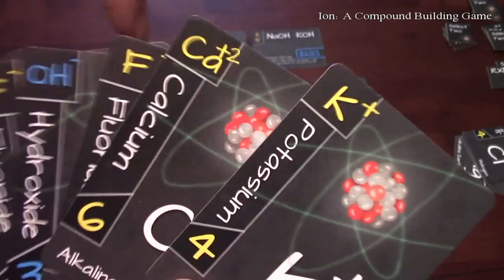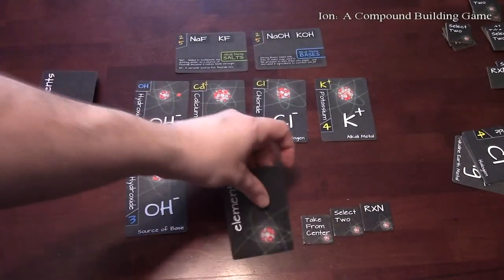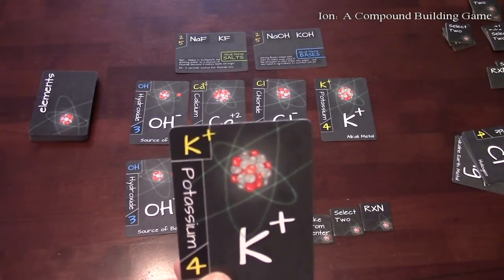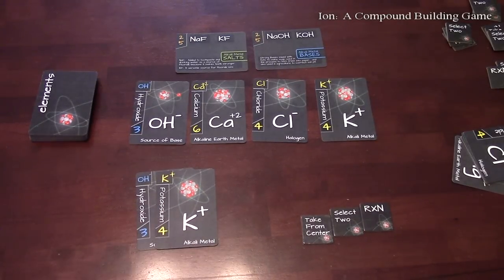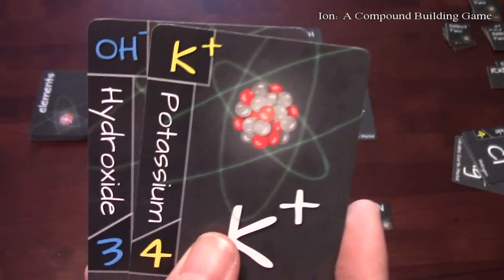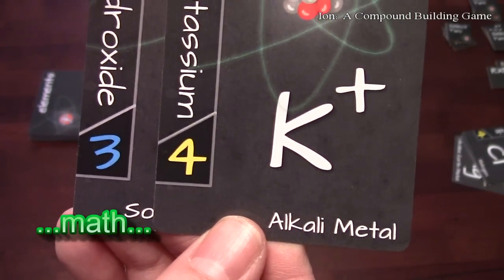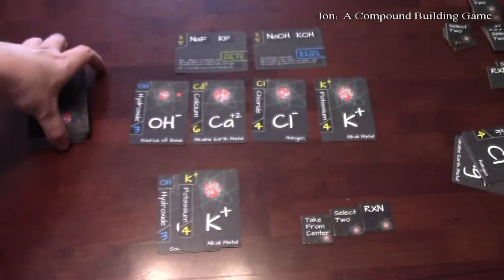So I put out the potassium face down, everybody else chooses what they want to do, and then you all flip your cards. I played the positive potassium, which I'm going to attach to my hydroxide. A negative and a positive cancel each other out, so now these are able to be scored. You look at the number on each card — three and four — so that gives me a score of seven for those.